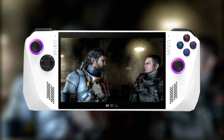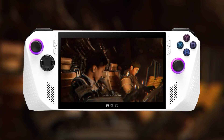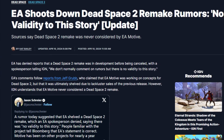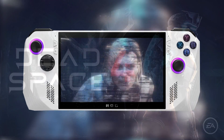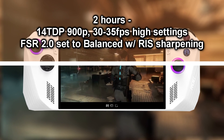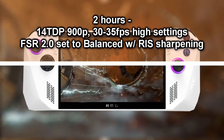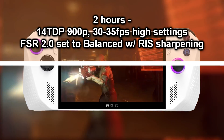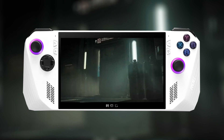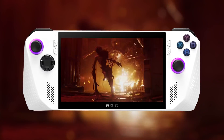The game that required a bit more attention is the Dead Space Remake. It's sad hearing that the Dead Space 2 remake may be cancelled — I was really looking forward to that, though I wanted Dead Space 4 more anyway. With the remake, I managed to get 2 hours with TDP at 14 watts, resolution at 900p, and FPS fluctuating between 30 to 35 at high settings. I set FSR 2.0 to balanced with RIS sharpening enabled, plus Radeon Boost and Anti-Lag for more consistent VRR.